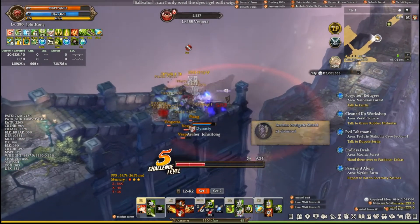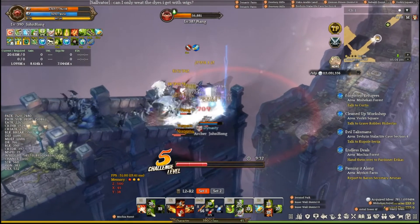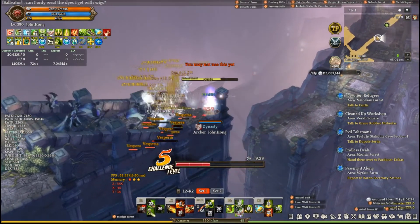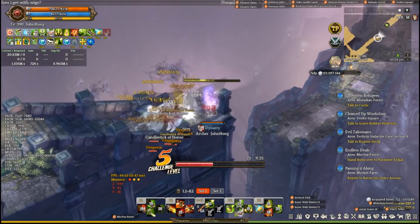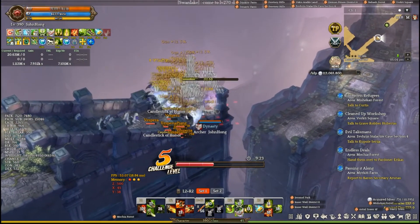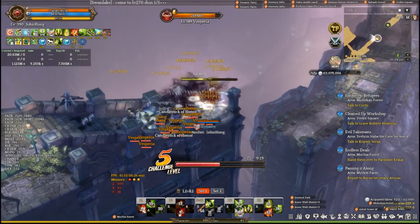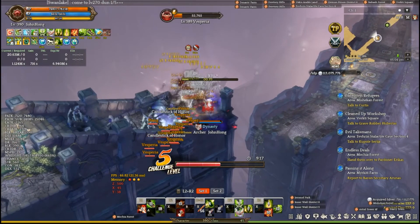I try to max loot chance gear whenever I can get it. As you can see on the screen I'm doing this with loot chance gear. Currently I can do somewhere between 8 minute CMs, but I think I can get down to 7 minute CMs with this build. And when I talk about 8 or 7 minutes, I mean stages 1 through 5.